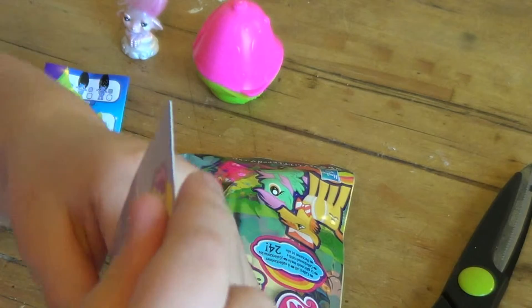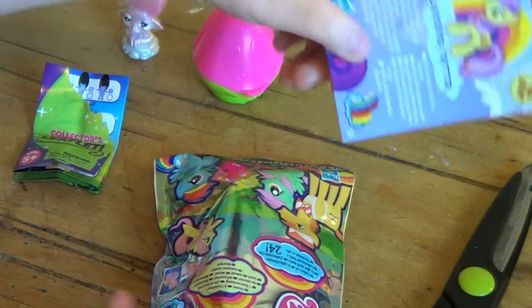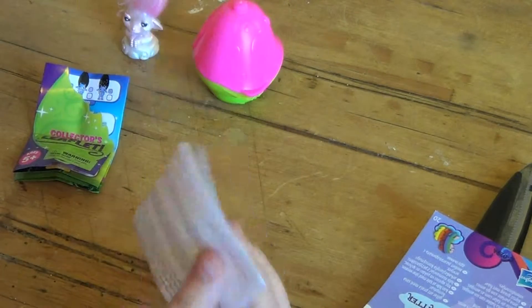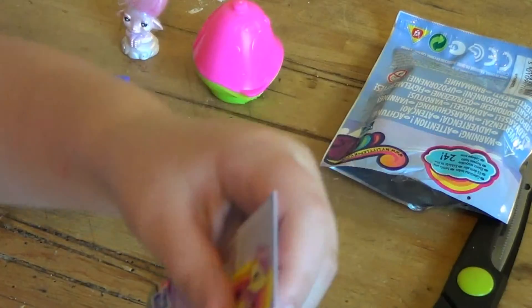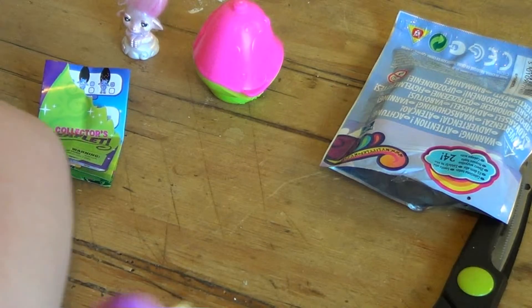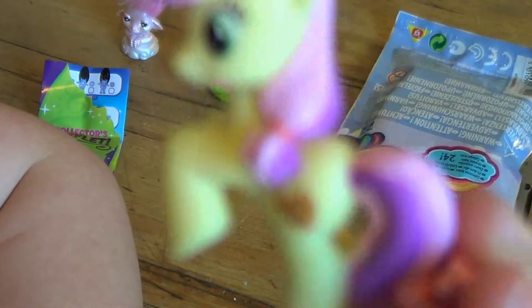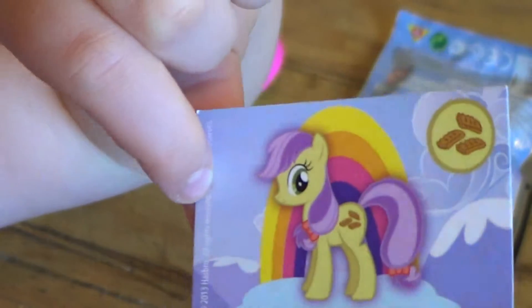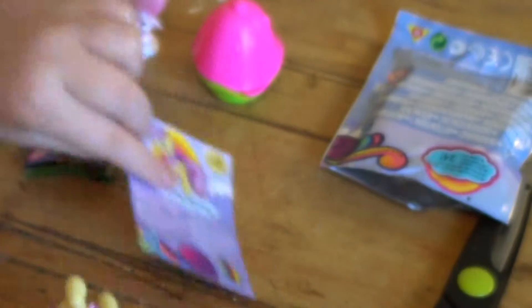I got Lavender Fritter for my Milo Pony pack. It was just an Applejack mould — that's really weird. This is the Applejack mould, but then look at the card: it's got the hair, but it's standing. That's just really weird.